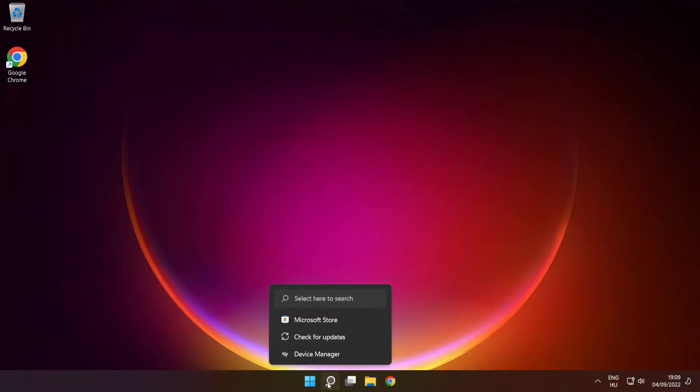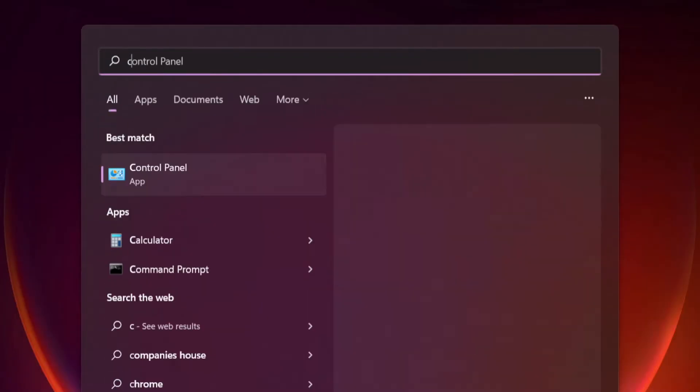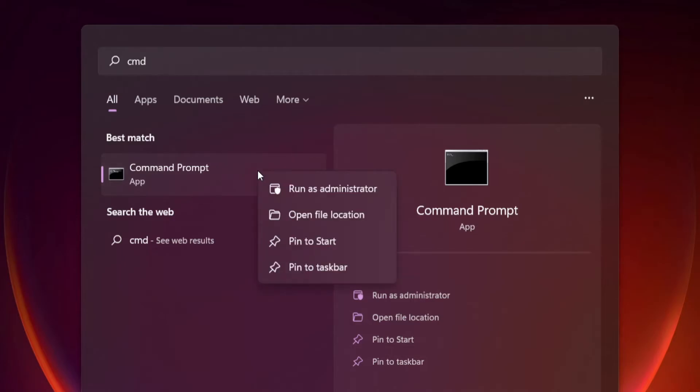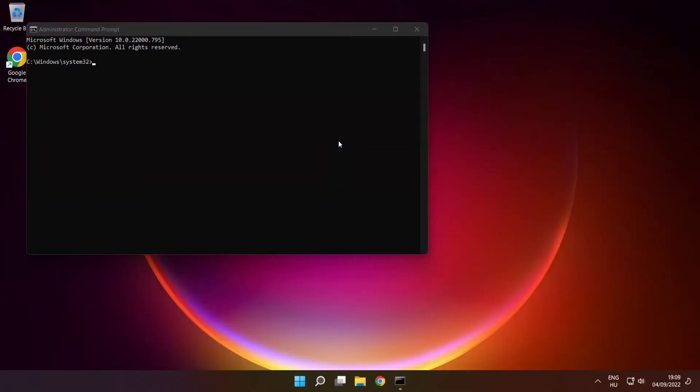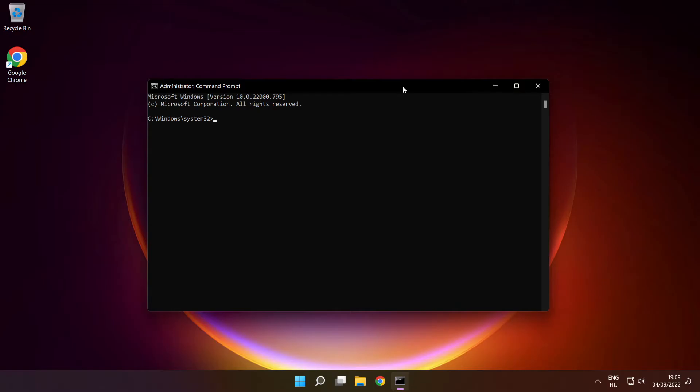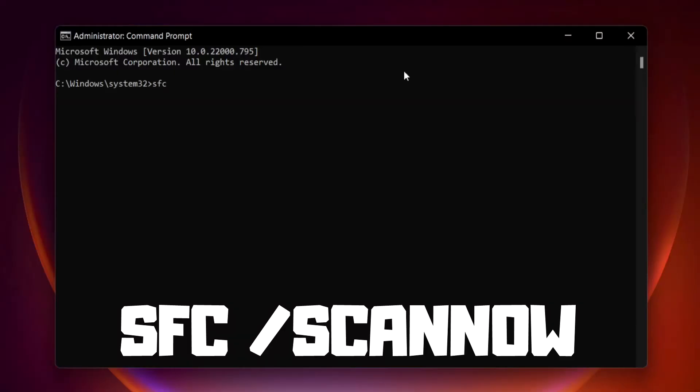Click the search bar and type CMD. Right-click Command Prompt and click Run as Administrator. Type SFC /scannow and press Enter.